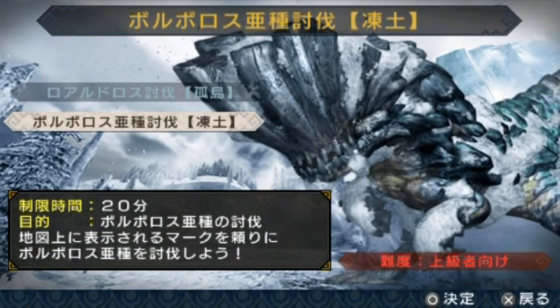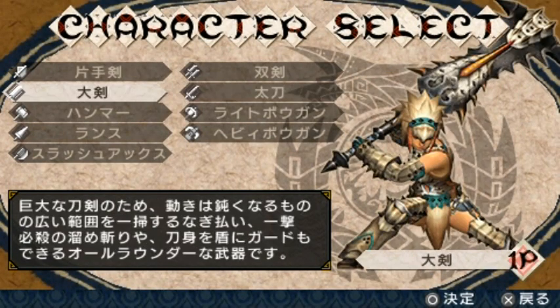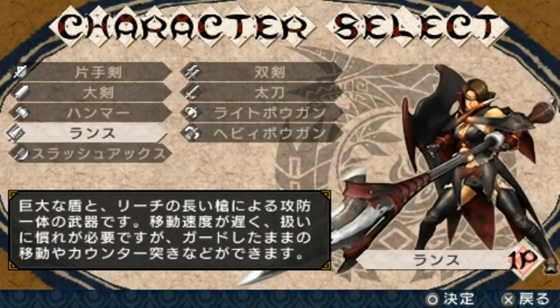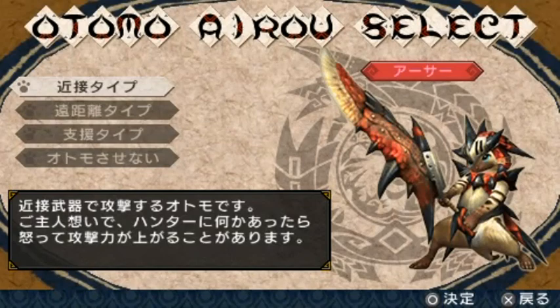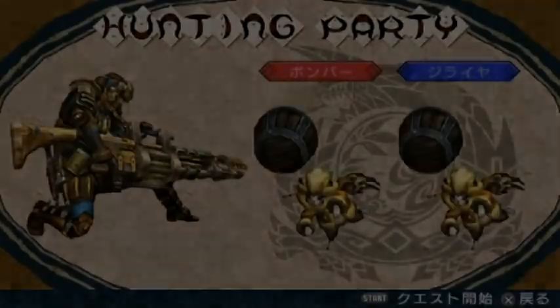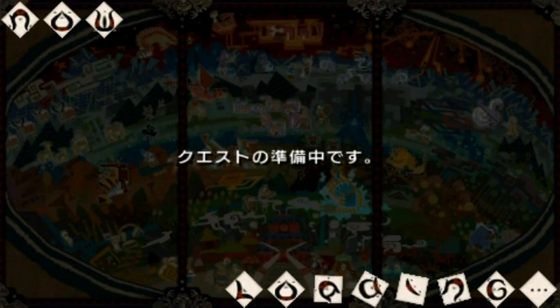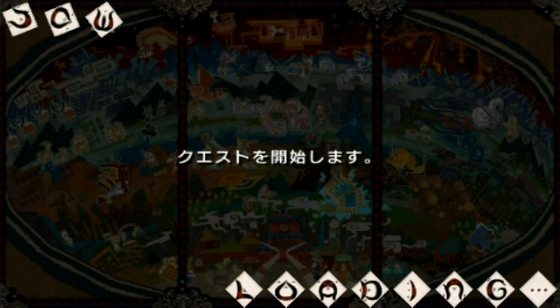Okay, so here's the Icy Baroth. We can assume that he'll be weak to fire the whole way through, and I'm not entirely sure what the best weapon to use against him would be. I'm really curious to see how the heavy bowgun works, because apparently there's this new mechanic where you can kneel down and fire at things, and I have no idea if I'm going to be able to figure it out, or even really figure out what the ammunition types are. So this will be a learning experience for everyone.